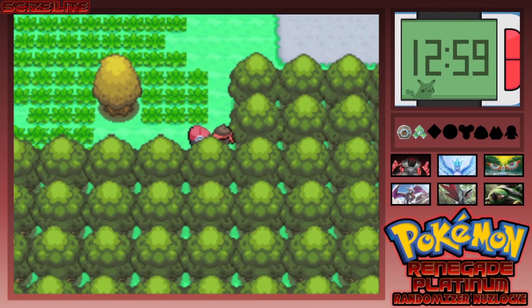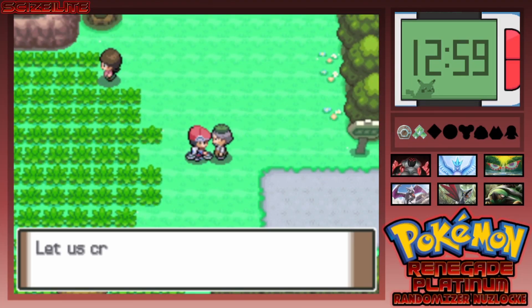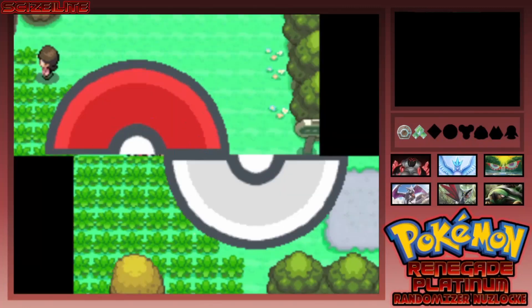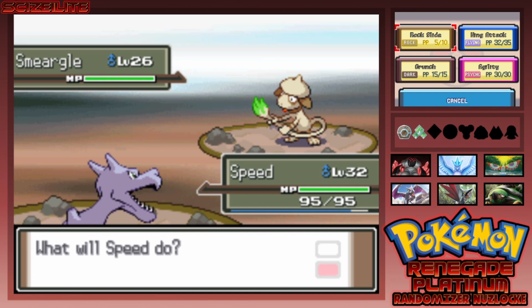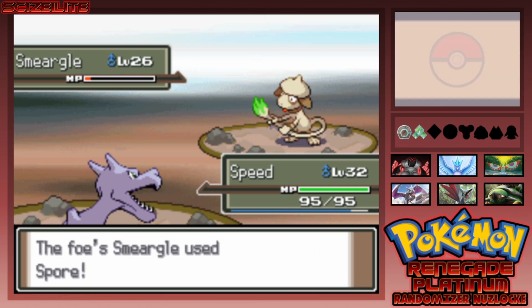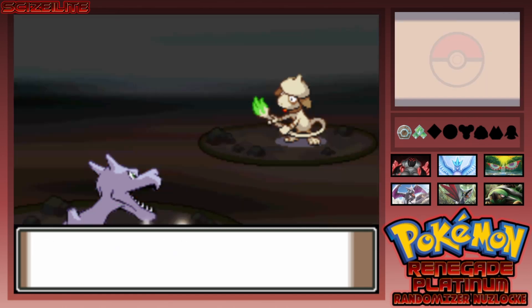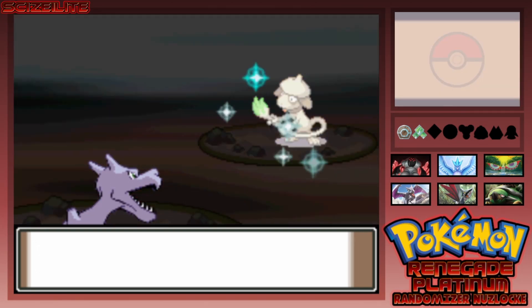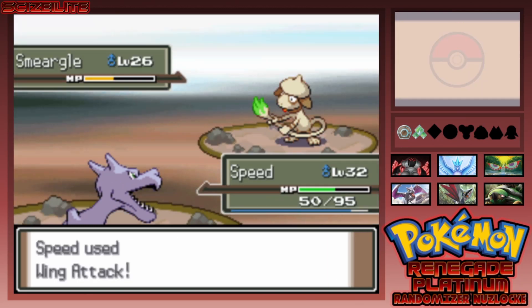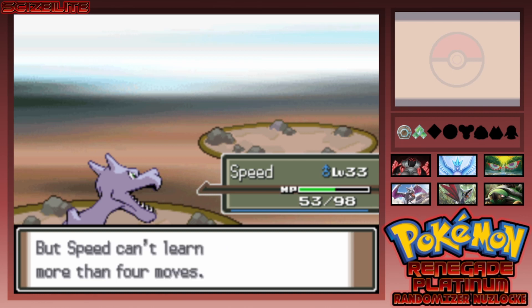A trainer gives me the Odd Keystone — that means I can probably get Spiritomb later, that's pretty useful. Next up there's a trainer with some elegant battle music — it's a Smeargle. I'm running low on Rock Slides so I'll use Wing Attack. Of course it puts me to sleep — annoying. It can't really do anything though so I stay in. Oh wait — it's using Nightmare! What are you doing? I wake up and take it out.